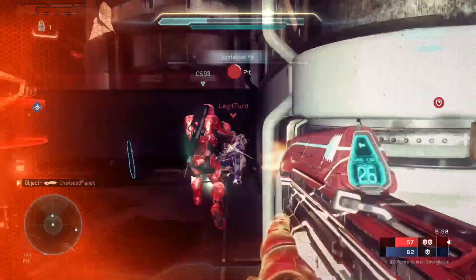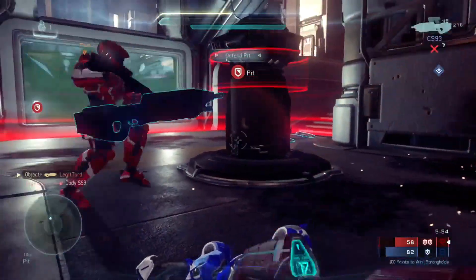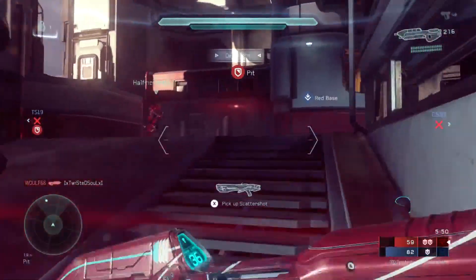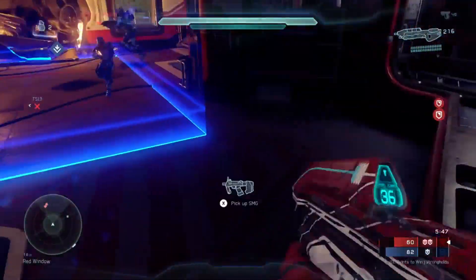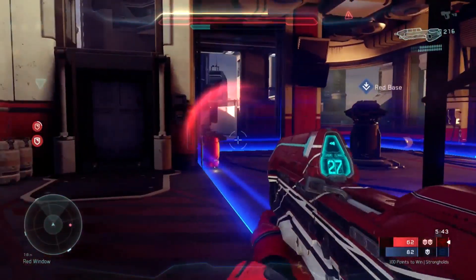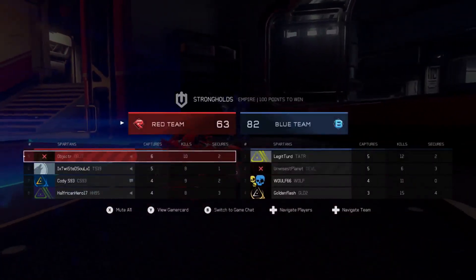This split second of not being able to aim is crucial to winning or losing a gunfight. The highly competitive players and pros realized this and adopted the claw grip, which is a way of holding the controller with your right hand in a claw shape so that your index finger was on the face buttons and you pull the trigger with either your middle or ring finger. Highly uncomfortable, but highly effective.